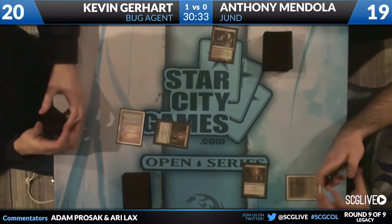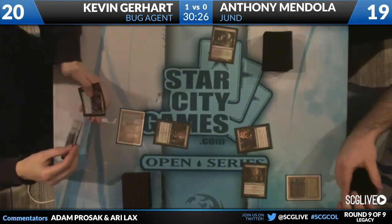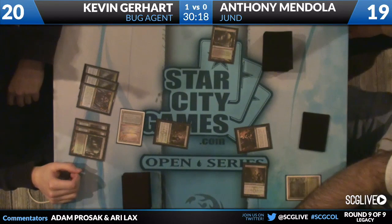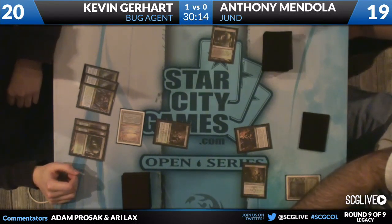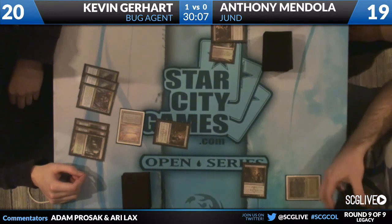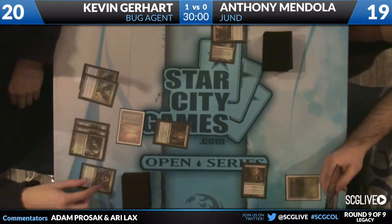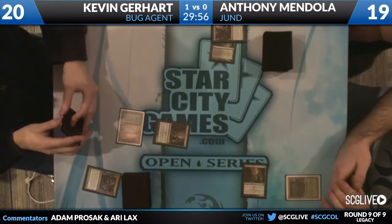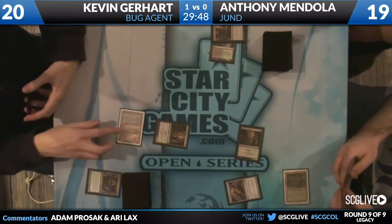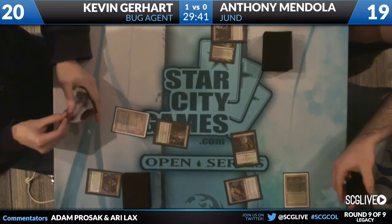It looks like Anthony's gonna make a mana and then figure out what he's doing with it. Inquisition of Kozilek - the potential to get some good cards. It won't get a Jace. Looks like it has its choice of artifact creatures - two Baleful Strix and a Shardless Agent. Team box sets over here. We'll even count Underground Sea, because it could be in Collector's Edition - it's probably not. Definitely not if he's playing it in the tournament.